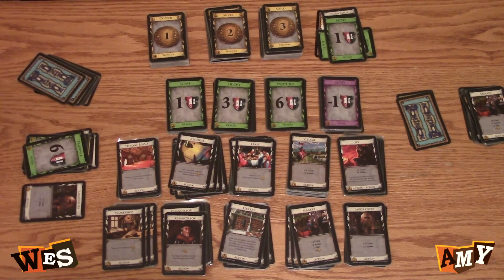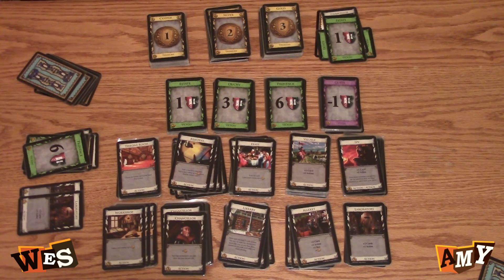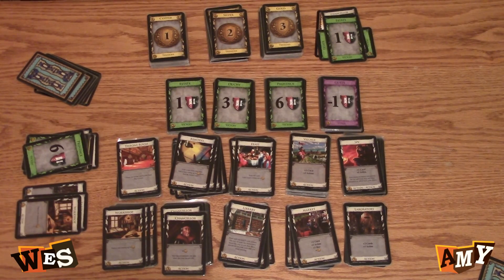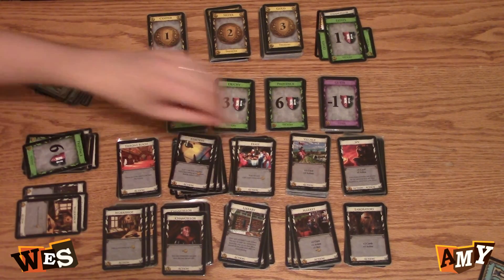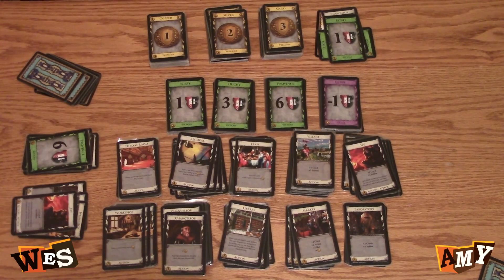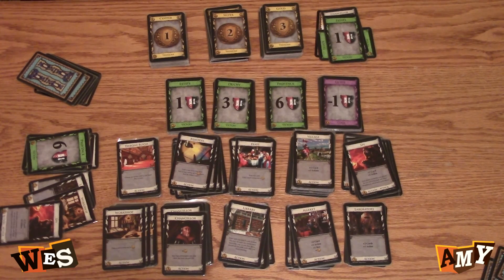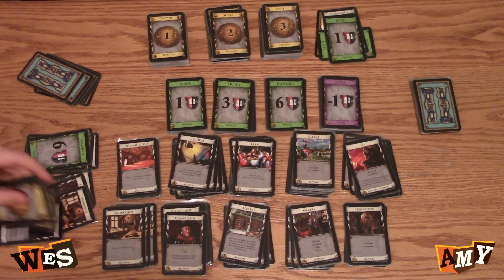Laboratory — two cards and an action. Find another laboratory — two cards and an action. Find another laboratory. Then workshop — gain a card costing up to four. I'm gonna spy. And then I have four, so I have six — I'll buy a gold.